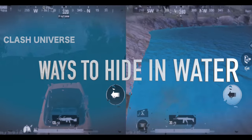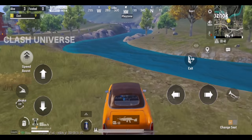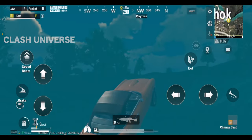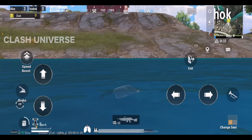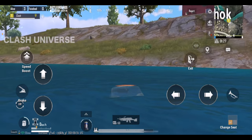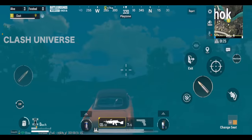Here are two ways to hide in water. First, we'll use a coupe — just run it into the water and wait for a few seconds. As you can see, the vehicle comes slightly up. This way you won't lose health while being underwater, and you can change your seat to equip your weapon.